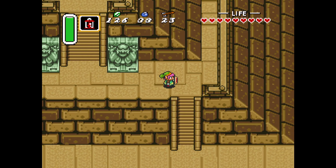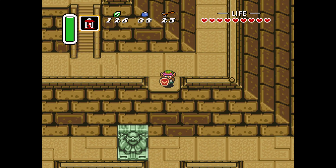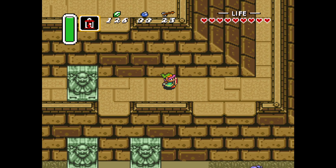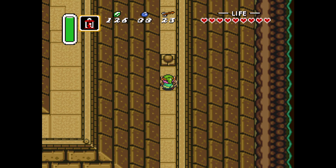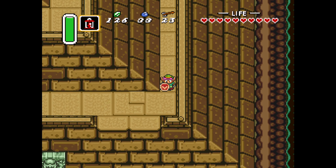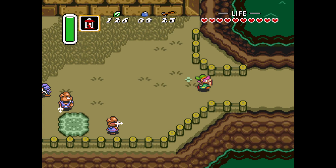As we head down the side of the pyramid, if you go to the right and drop off the ledge, you'll see an area you can only access by dropping down. Up at the top we have our fourth heart piece. We're up to a very healthy 10 hearts now, halfway to the max heart total.